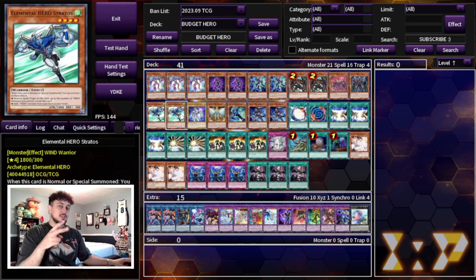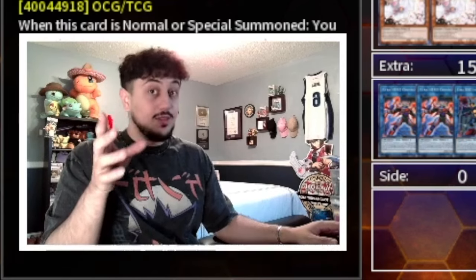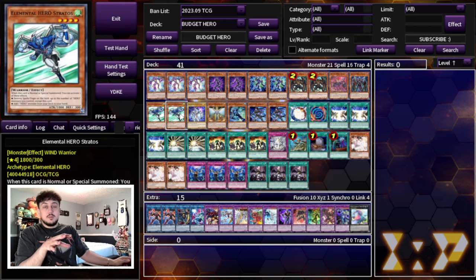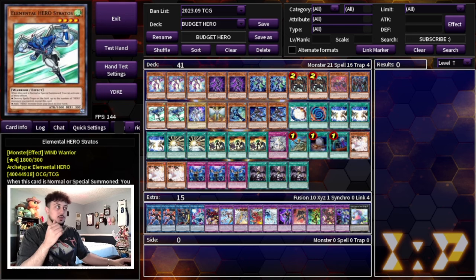The reason we're only on two Stratos — which I'm sure will be the most common comment — is first, Stratos is kind of expensive; even the common is like four or five bucks a pop. But more importantly, this deck is so hyper-consistent already. Faris plus Malicious is full combo, Faris plus Stratos is full combo — so many two-card combos exist that two Stratos is enough. Playing three Stratos means you end up with multiple in hand, which isn't great. The deck lives off its spell cards, so two Stratos is the most optimal number.